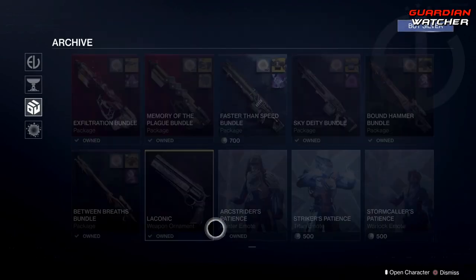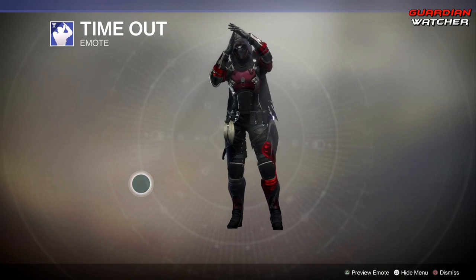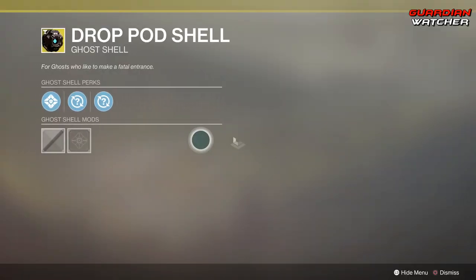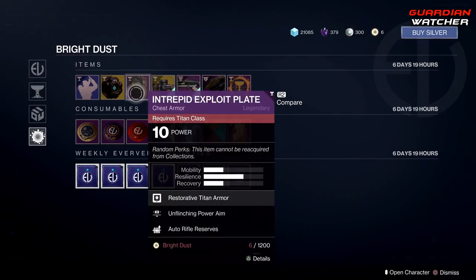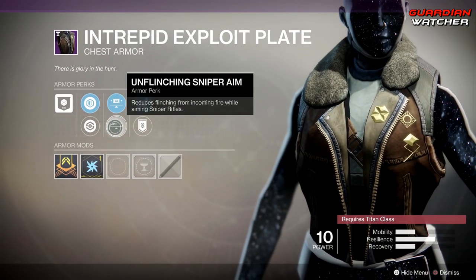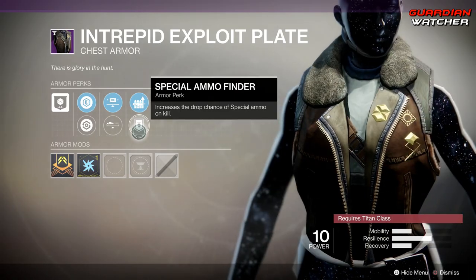Coming down to Bright Dust, we have Timeout. Then we have the Drop Pod shell, a little Warmind-themed ghost — looks pretty cool. Then we have the Intrepid Exploit plate for the Titan. This comes with Unflinching Power Aim, Unflinching Sniper Aim, Auto Rifle Reserves, as well as Special Ammo Finder — pretty basic.